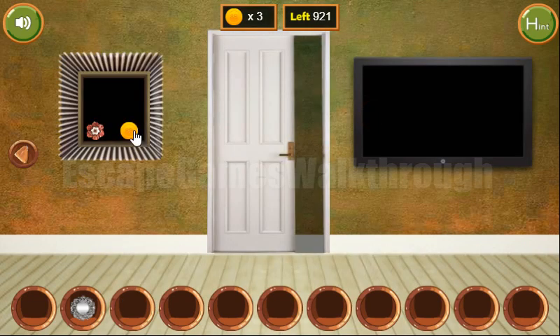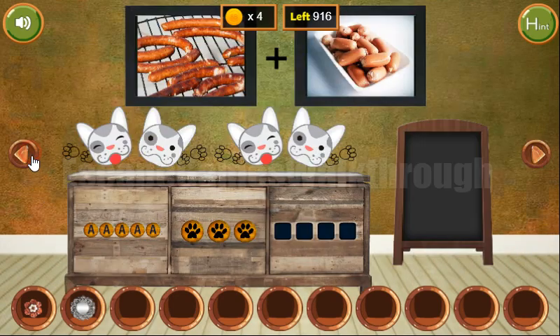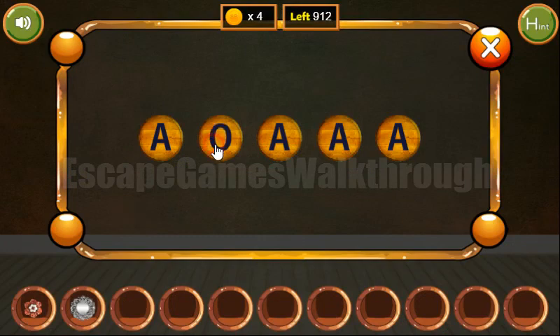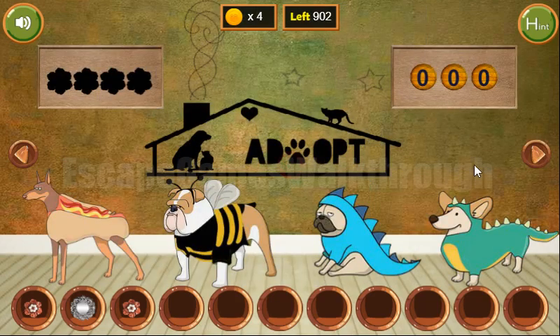We've got a flower and a coin. Going further, you can see the word ADOPT. Let's type it here: A, D, O, P, T. So we've got the flower.